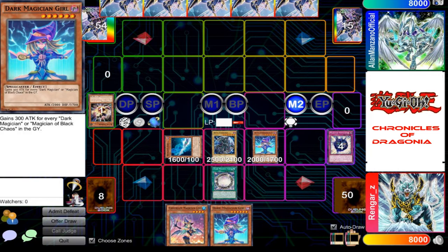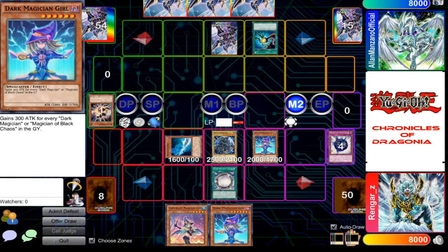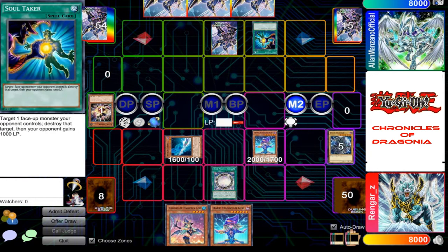Main phase two. I shall set one card face down, then proceed to activate my set card — Soul Taker. Wait, what? Destroy your Dark Magician. And on the other side, I'll give you an extra 1000 life points.